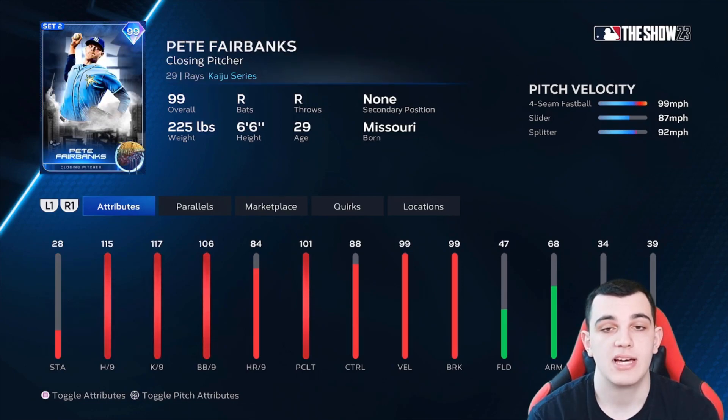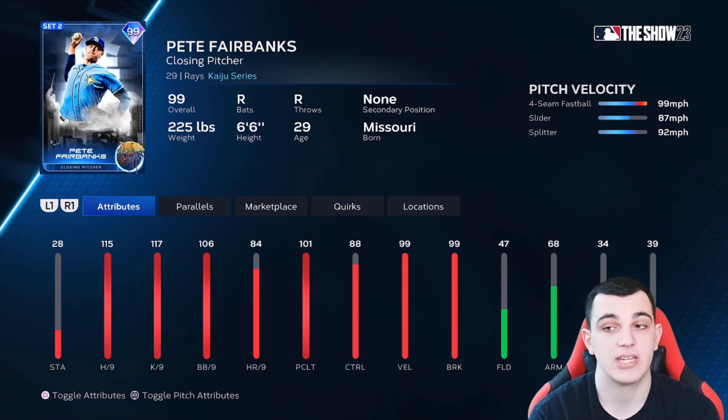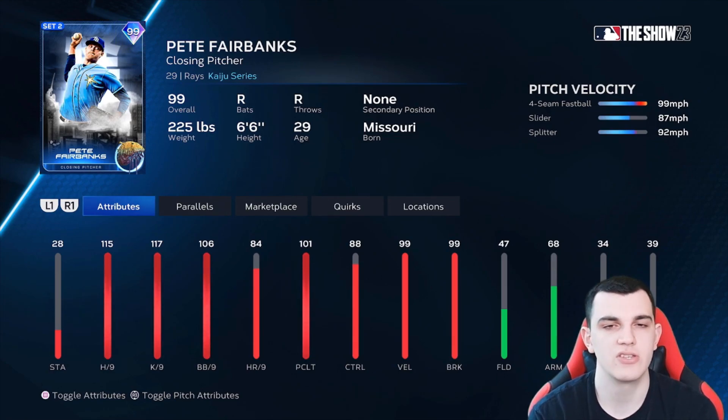If Pete Fairbanks had a sinker instead of a splitter, that alone would move him to A tier. This card is going to be very good: 115-117 per nines, 101 clutch, 99 velocity, 99 break, no outlier. If he had a sinker, that would move him to A tier; if he had outlier with the sinker, that would move him to S tier. Control and break are both really good on the four-seam and slider, but not on the splitter. Still a very good card — B tier.